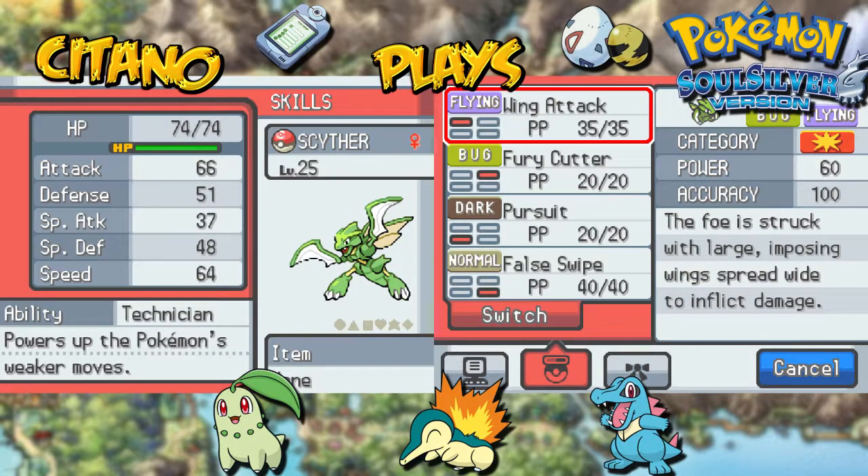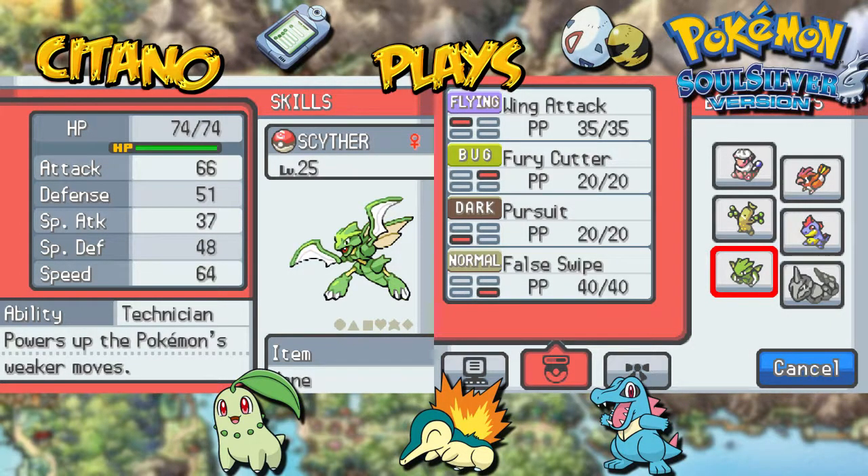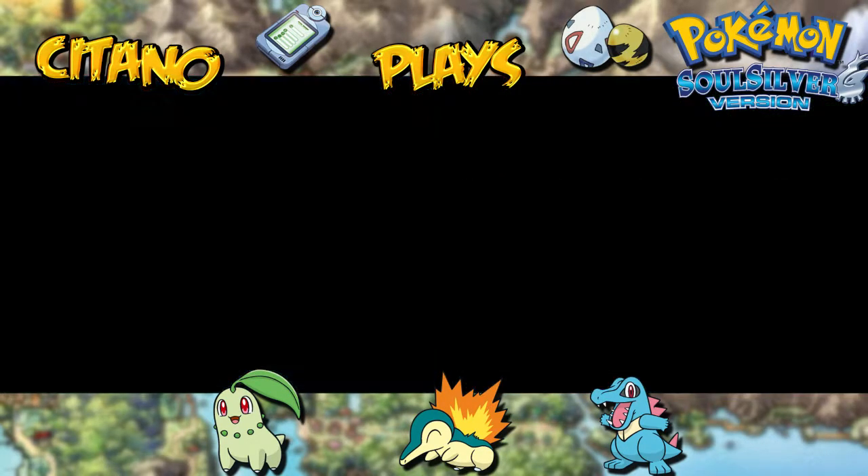You can see Scyther learned Fury Cutter, which is a pretty good Bug-type move as well. Being Bug and Flying makes Scyther one of the best Pokémon to use in this gym — that's one of the reasons I kept him for so long. He's the gym Pokémon nightmare. There are a lot of Fighting-type Pokémon here to fight. You can also use Psychic types in addition to Flying types.